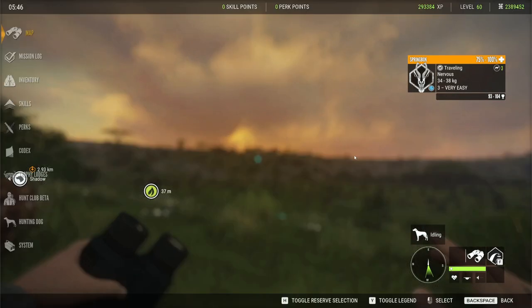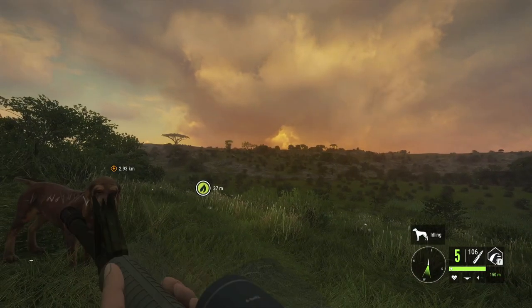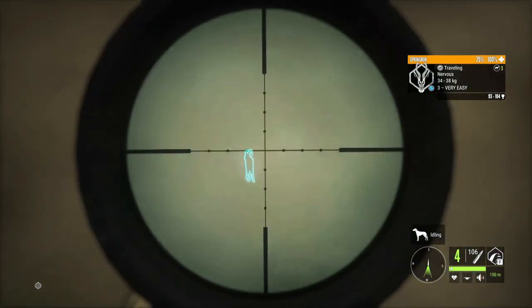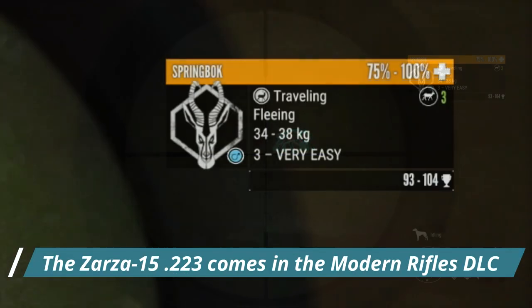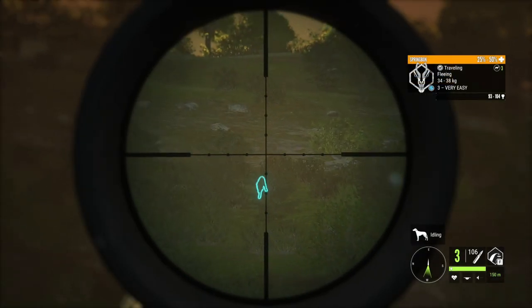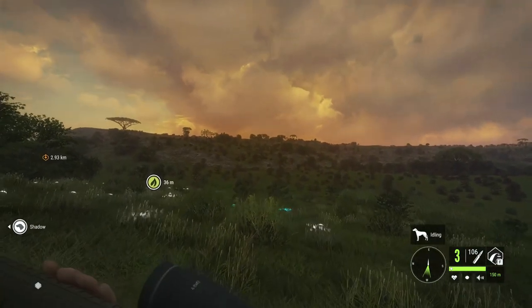Today we are hunting Springbok with the Zarza 223. It's not super strong on them, but it does do the job. Will it do the job? It did — but that's with two shots in it, so the quick kill is not super quick. And splat — that took a minute.